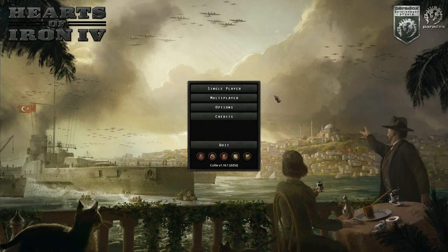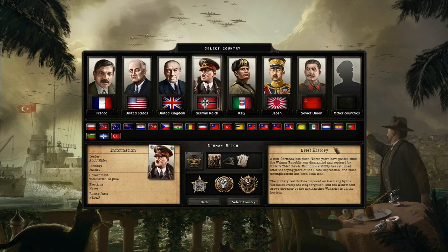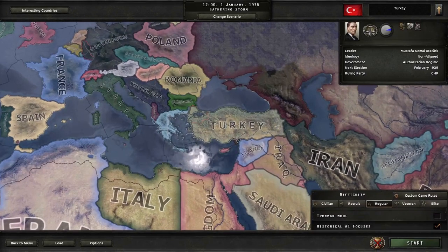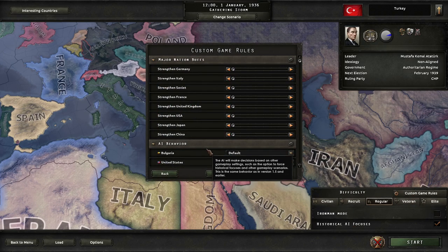Hello there, I'm MrMilkelLover and thank you for joining me here at the start of a new campaign in Hearts of Iron 4 on Patch 1.10.1, in which we are playing as Turkey under Ataturk, as you can tell from the thumbnail and title. We're going to leave historical AI focuses on because this is my very first campaign in the Battle for the Bosporus DLC.